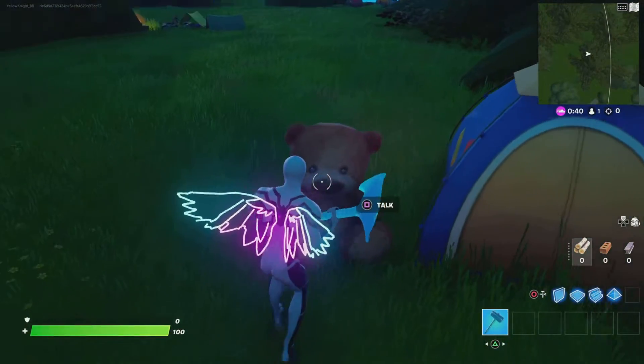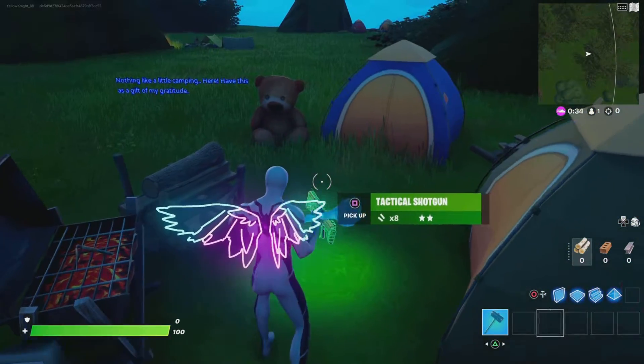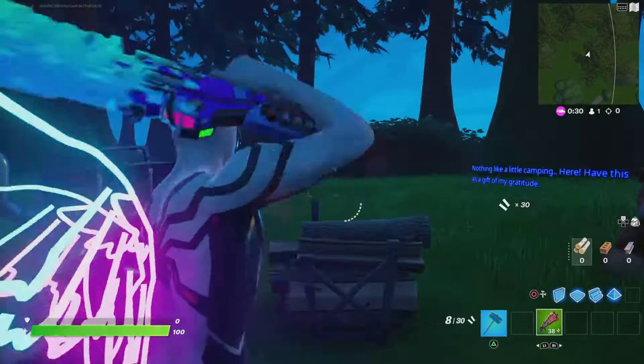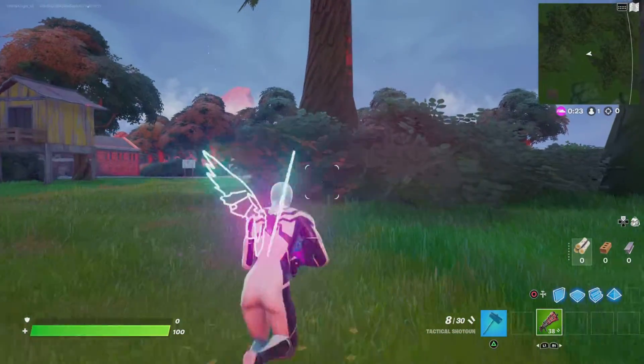The other talkable character in Creepy Cabins — if you talk to him, he's the first talkable character that gives you a weapon. It is a green tactical shotgun. He tells you that there's nothing like a little camping, and gives you this as a gift of his gratitude.